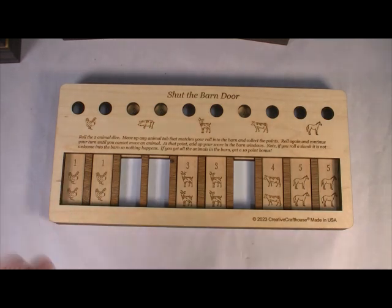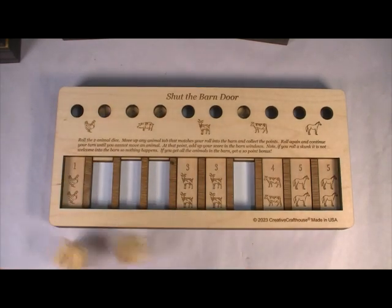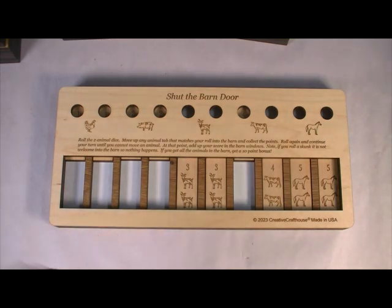As long as you can take something, your turn continues. I've got a skunk, but I've got a chicken, so I'm still alive. And now I've got a pig, which I don't have any more pigs, but I've got a chicken, so I'm still alive. I need some horses — horses are the big coins, you see. A pig and a skunk — unfortunately, I'm done already.